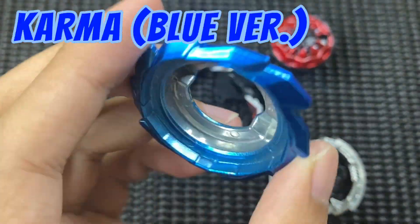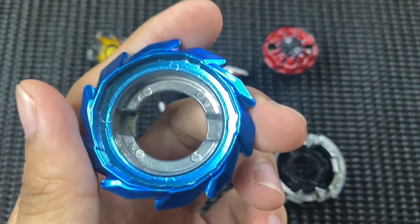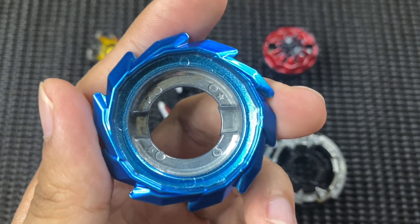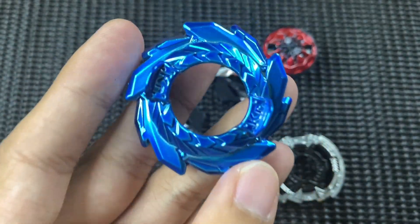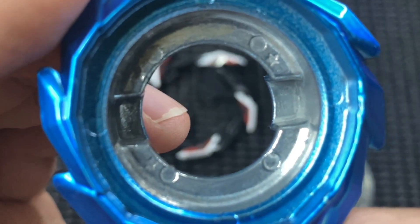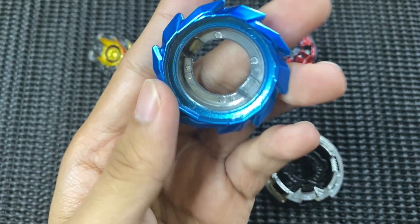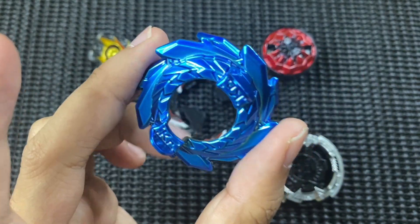Jadi ini ialah 1 Stamina - kalau boleh tengok part dia, memang stamina kiri kanan atas bawah, semua sama bulat, memang khas untuk stamina. Alright, next kita pergi ke disc - Alhamdulillah kita dapat disc dia yang sebenar, bukan giga merah. Ini ialah Karma. Jadi ini ialah disc rare - masih lagi kata rare, tapi biasa je bagi saya sebab dia jasper sahaja, warna biru dekat sini - tapi masih lagi cantik. Kita dapat 3 star.